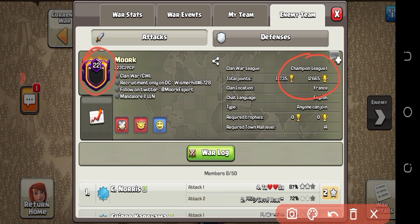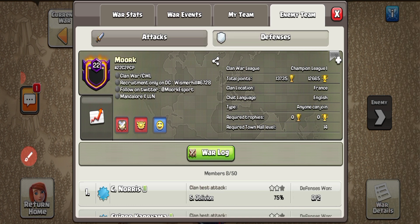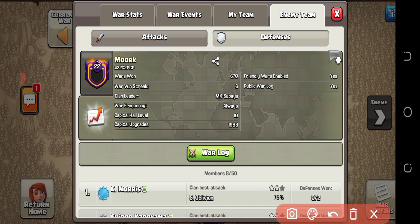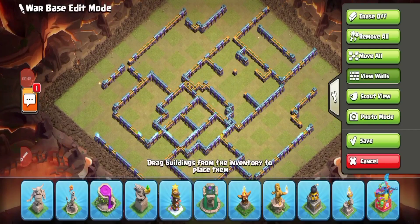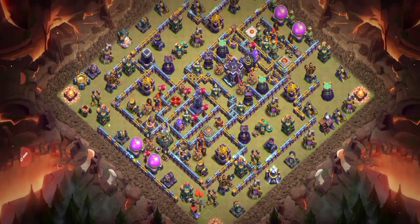You can see that's a level 22 clan. Let me show you the winning record of this clan. This base got zero stars against them. This clan has 600 wins — it's not a joke. If a base is getting zero stars against this type of attacker, you have to give credit to the base. I'm going to explain how the base design got zero stars, with 100% proof.